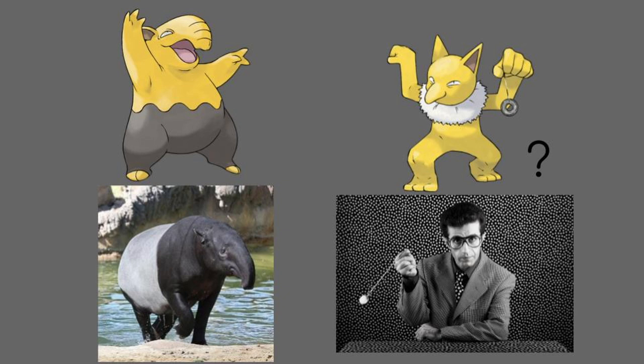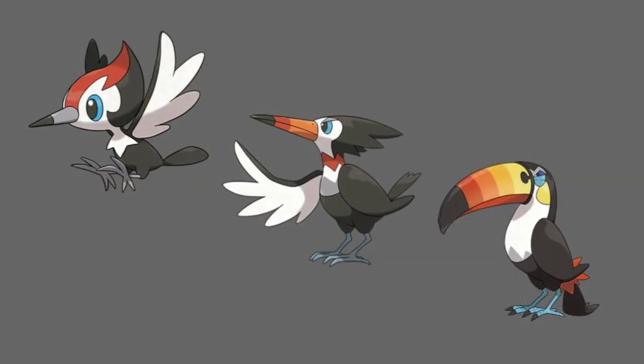These guidelines that we're setting also provide us with some cool lessons about the real world, but also some challenges. Let's look at the Pikipek line. At first you look at this and think, a woodpecker evolving into a toucan? That's absurd. But upon closer inspection, you might find that this is actually a really cool example of a real-world parallel, as toucans are actually a really close relative of woodpeckers, both residing in the order Piciformes, which is likely where the name Pikipek came from.